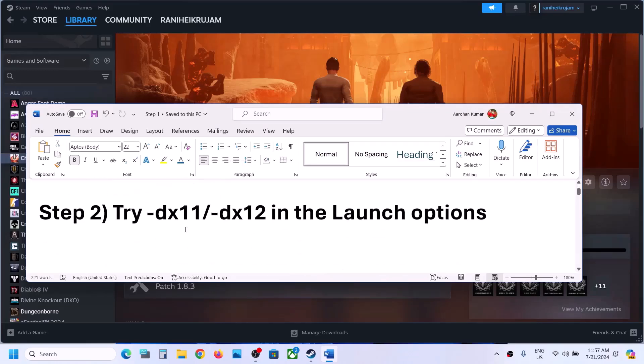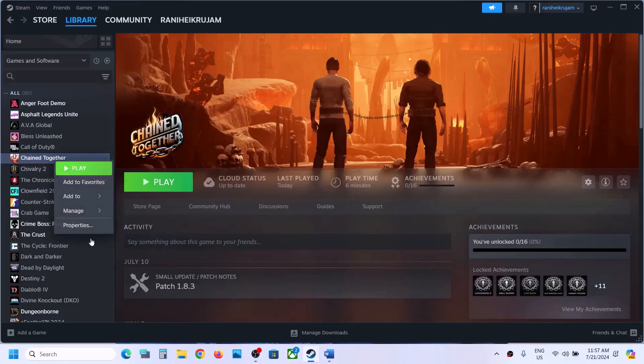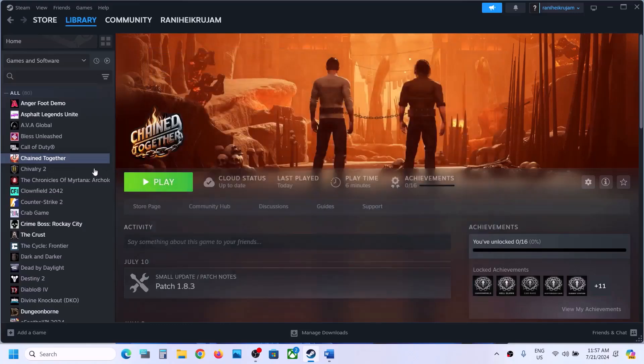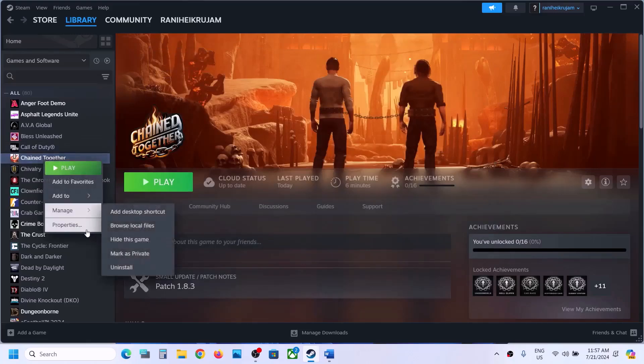The next step is to try DX11 or DX12 in the launch options. Right-click the game, select Properties, and in the launch option type in -dx11, then launch the game and check. If that does not work, right-click again, go to Properties, and this time type in -dx12, then launch the game and check.